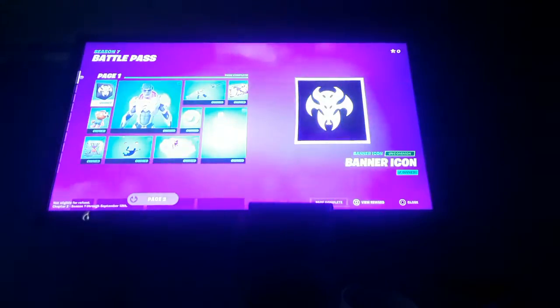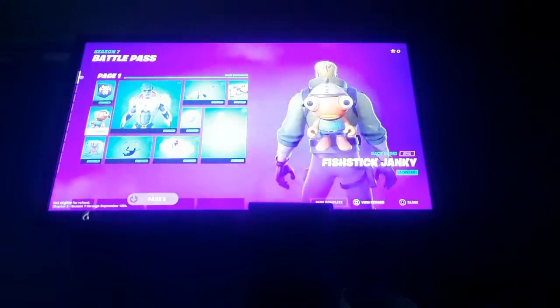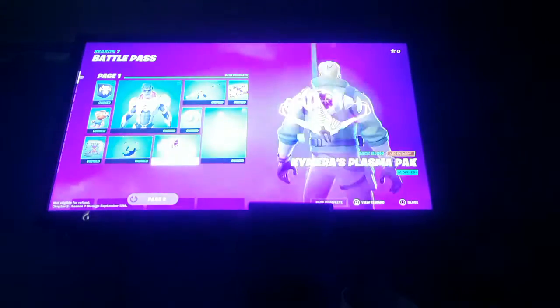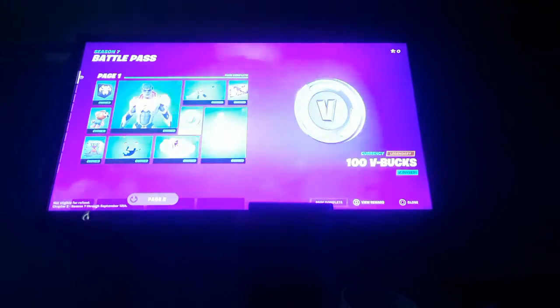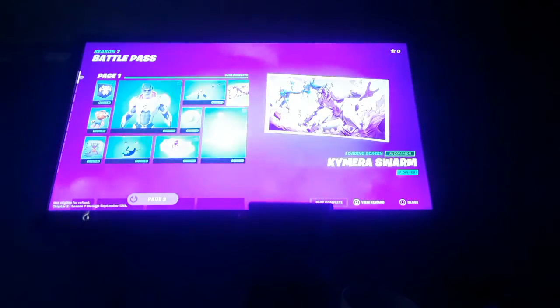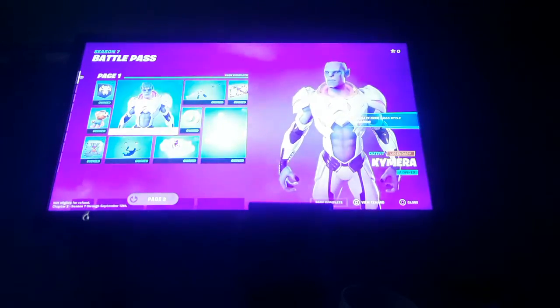First thing we got is the banner icon, Fish Six Janky, a spray, the Abduction contrail, the Chimera Plasma Pack, the Little Saucer emote bundle, VBucks, the Pulse Phase, Chimera Swarm, and then the Chimera skin. He has over 2000 style combos.